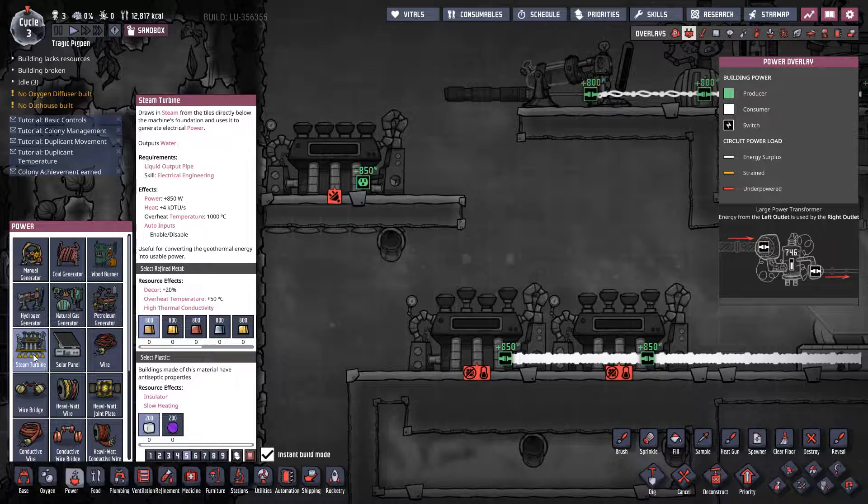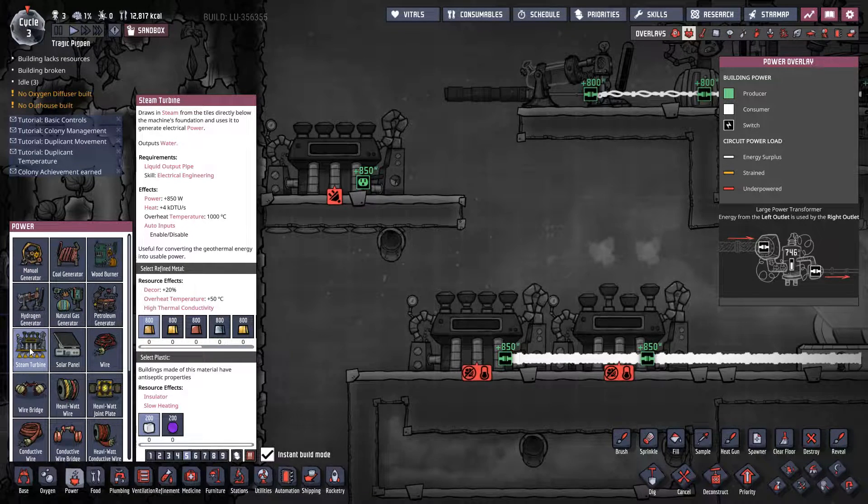Steam obviously has to be water above 100 degrees Celsius, but actually needs to be above 125 degrees Celsius for the steam turbine to even turn on. On top of that, you need to keep the steam turbine itself below around 200 degrees Celsius, otherwise it overheats. The steam also should be below 250 degrees Celsius if you want to maintain maximum efficiency — anything over that temperature doesn't actually increase the performance of the steam turbine. That's the magic point where performance tops out.